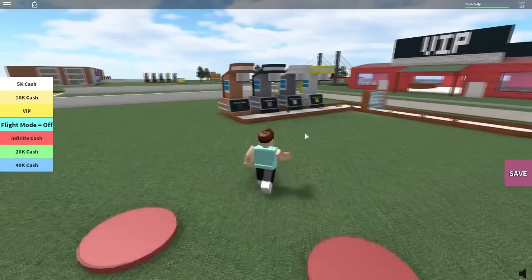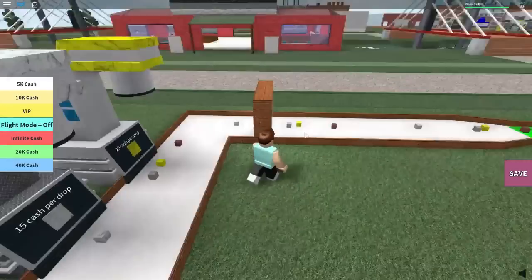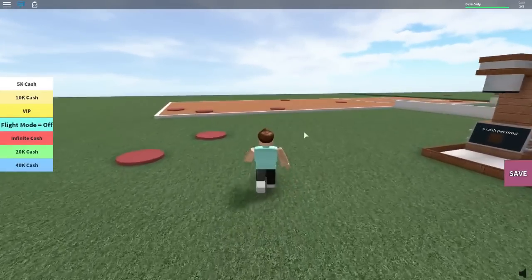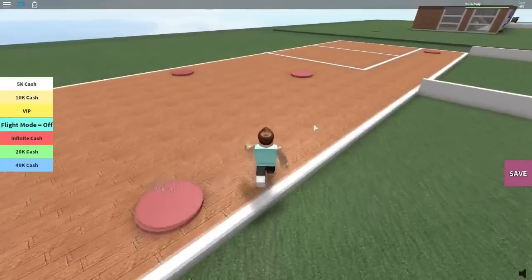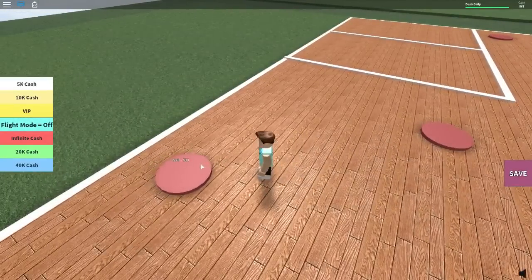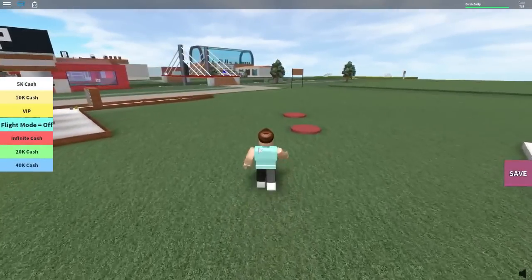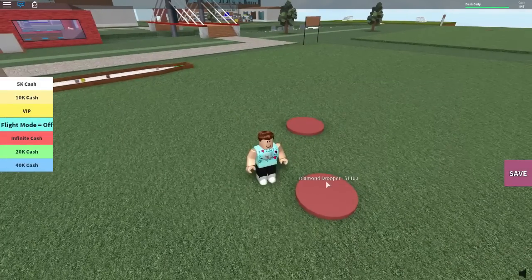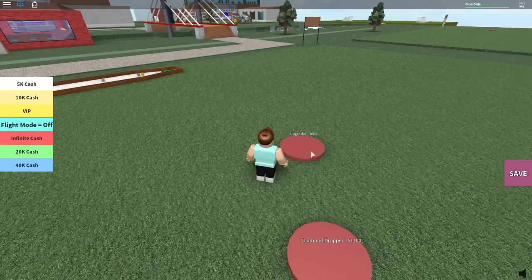And now these upgraders are getting a little more expensive. 20 cash per drop. So we got a steady flow of cash going right now. Let's go back over here and see if we can start building some stuff for the gym. A wall is $90. So inside wall — this is all interior stuff. We got the diamond dropper and then we got the upgrader. We could do the upgrader right away, or wait for the diamond dropper.